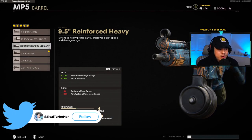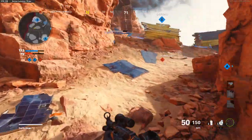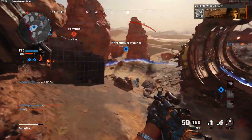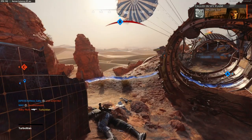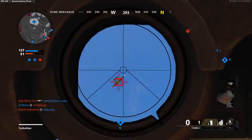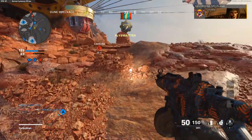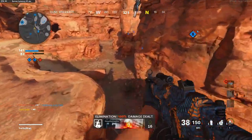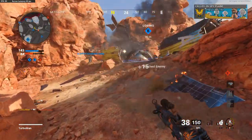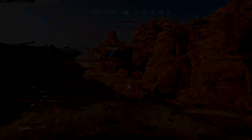You want to make sure you have as much bullet velocity as possible. Another solid option is the 9.5 inch reinforced heavy barrel, which gives us more damage range — about 18% — and 80% bullet velocity. If the map is bigger, I'd definitely recommend the 9.5 inch ranger. The reinforced heavy barrel is better for small to medium size maps so you can increase your damage range. Eighteen percent is maybe two or three meters at most, but on a smaller map that's going to make a much bigger difference.